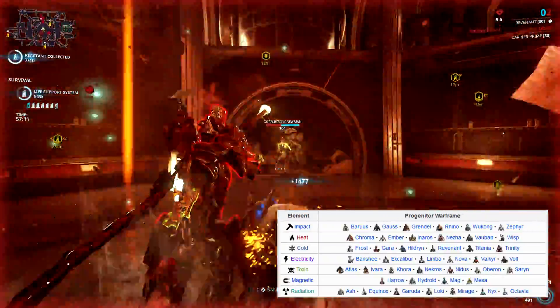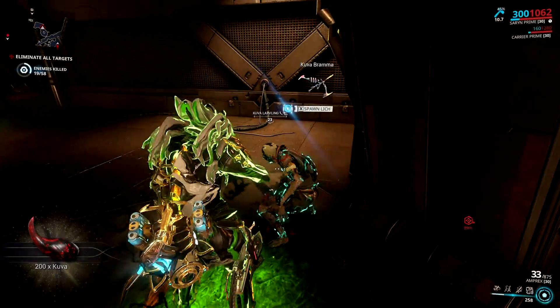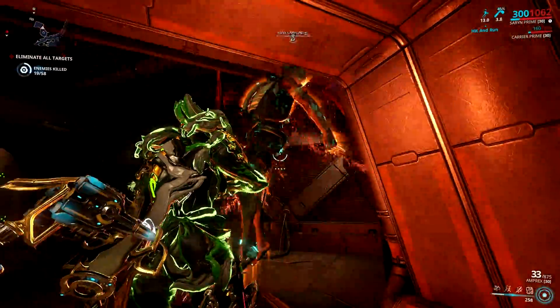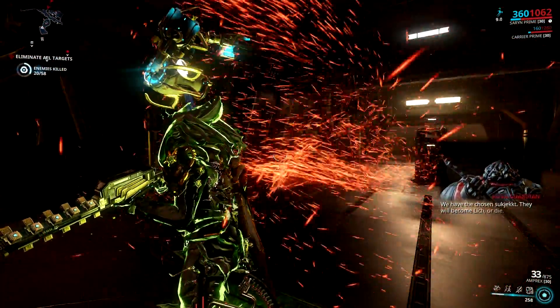So what's the best element for Kuva Brahmu then? Well, this is just a personal preference, but I would say toxin. Let me flex my 58% toxin Kuva Brahmu — I got this raw and did not do any valence fusion. Man, I love this weapon.